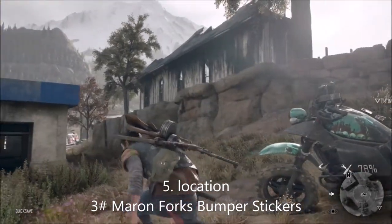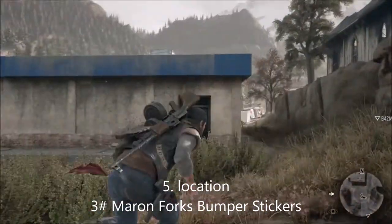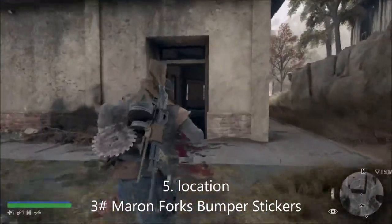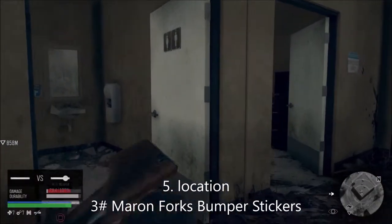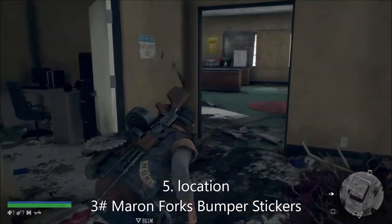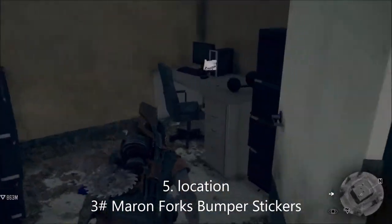This is number three and it's next to the big church in the Belknap region in the big town. This is called Marion Forks bumper stickers. What you're going to do is clear out the nest in here - there is a nest you've got to burn out - and it's just here.